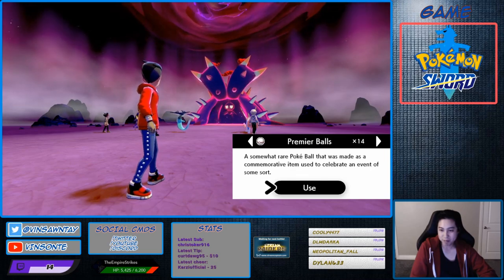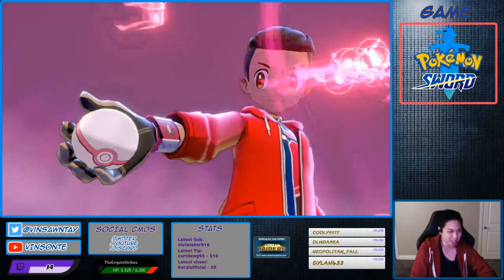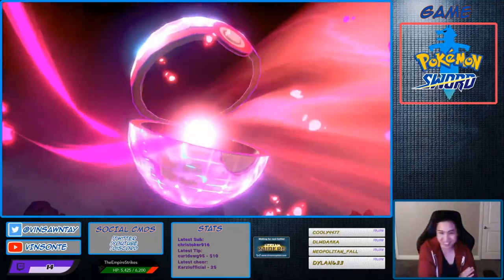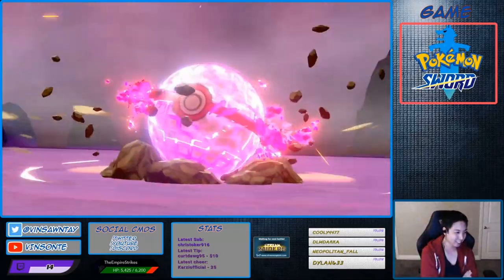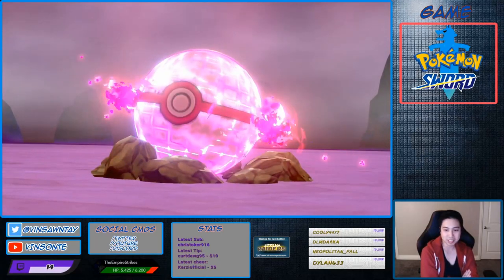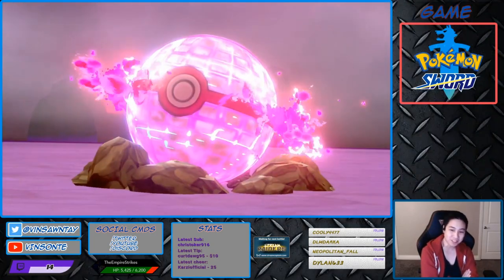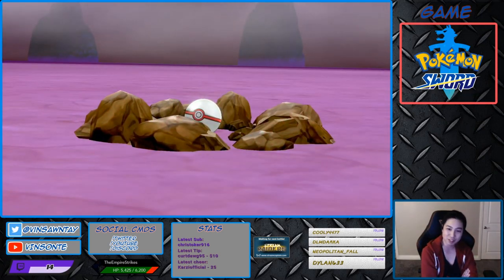Time to catch this — a Premiere Ball, let's go! Should be able to get it, right? I'm the host. Some people wanted some Toxapex with hidden abilities, and I want one for the future. Toxapex is OP. In case I want to switch my teams around, now I'll have a Toxapex with Regenerator.